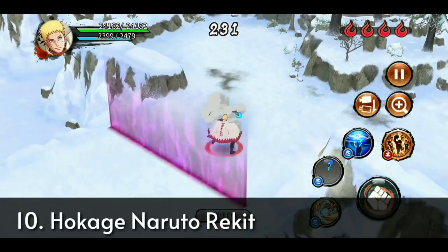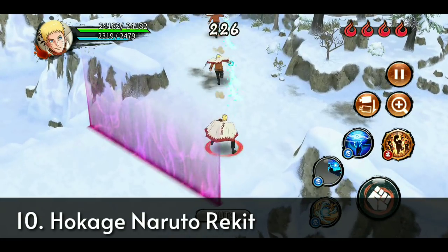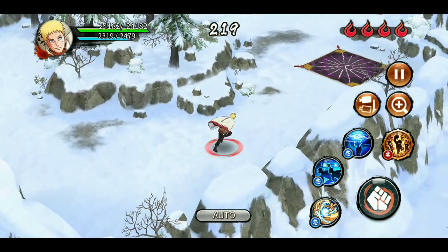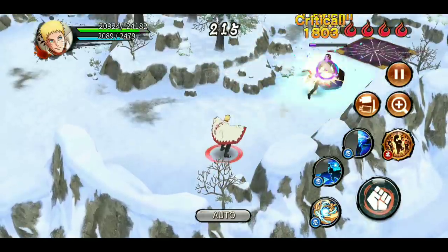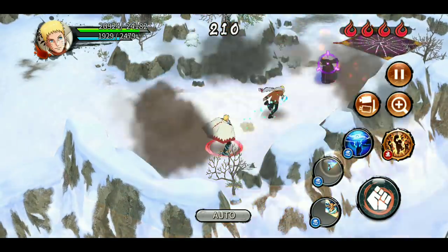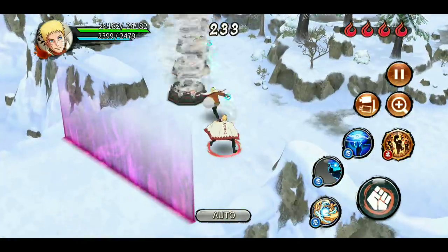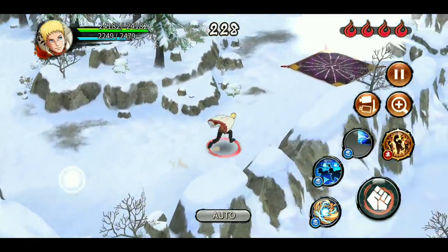Starting off with my personal favorite at rank number 10 is Hokage Naruto Rekit. He was my very first attack mission main in this game - I started my channel with the Hokage Naruto Rekit summoning video. Some of you might think why is he even in the ranking list. Well, for starters I like him a lot, and second his combo is insane - he can literally spam his combo and keep the enemy knocked down from a distance without needing to go close.